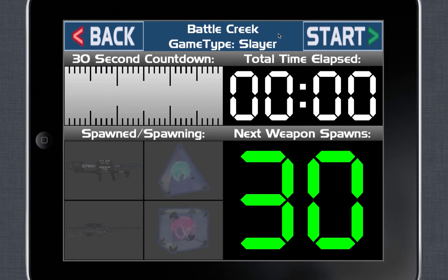Here's the actual timer page. This is all the information available to you while the app is running. We can see the weapons that are going to be spawning or have spawned. We can see the next weapon spawn — this is the time until the next group of weapons spawns. We have the total time elapsed, which is useful for King of the Hill and other game types. And then you have the 30-second countdown bar, which slowly fills green to show how long until the weapons are spawning.